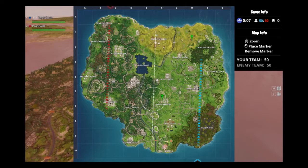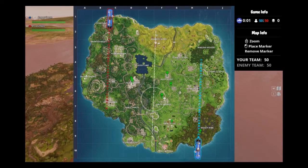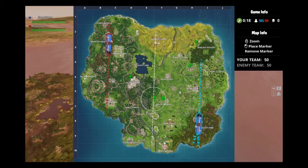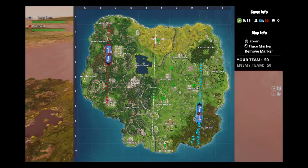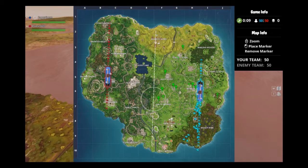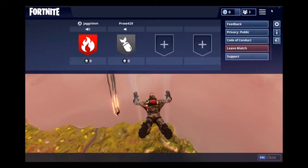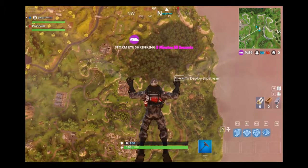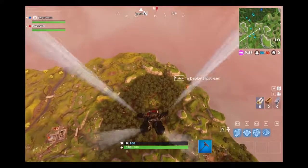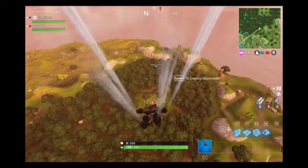Alright, dead split down the side of the map. We could land in Salty Springs and be right in the middle of the game from the get-go, or we could start down in Lucky Landing and make our way north. What do you want to do, Jacob? I say Wailing Woods, dude. Yeah, Wailing Woods. We'll land right in the center of it and make our way over to the circle after that. There's a whole bunch of chests in there too, right in that maze and that little one in the middle.